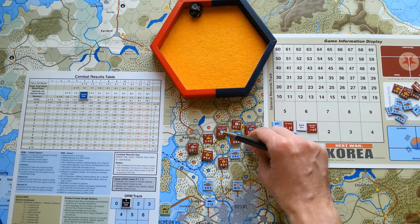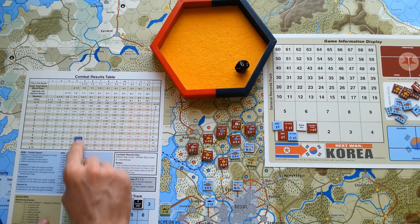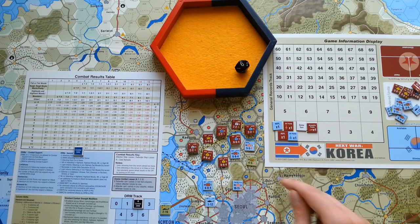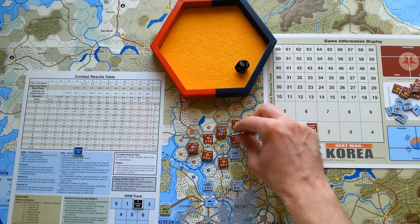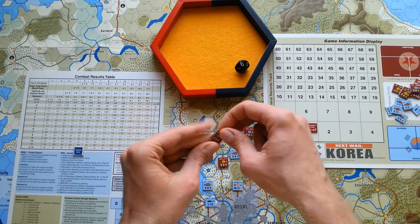They are in the DMZ so they get an additional plus one, so it's now plus two. That sounds very bad for North Korea. Rolling — the worst result possible: it is 9 plus 2, giving 11. It is 3-1, so South Koreans have to suffer one step loss and North Koreans have to suffer three step losses. This unit is eliminated because it was the leading force, and that accounts for one, two, and three losses.